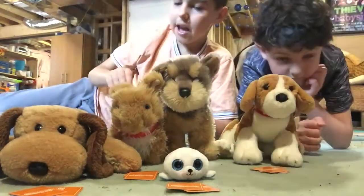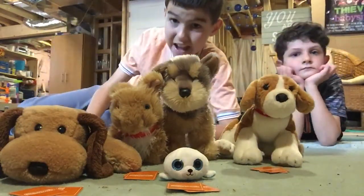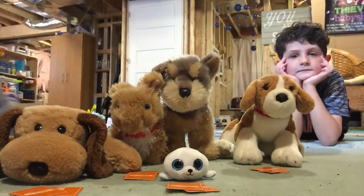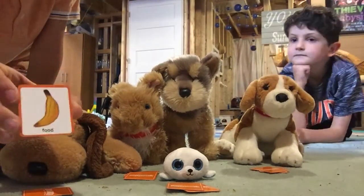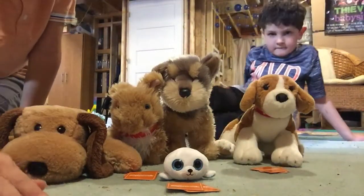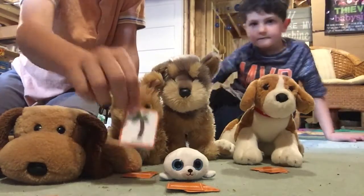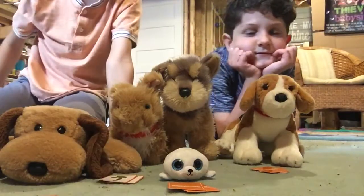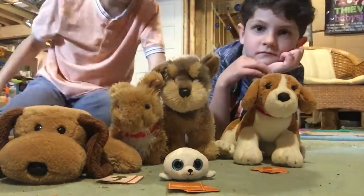Now we're going to reveal what each one has, and whoever has the most points wins. Pudgy has one banana and another banana — so Pudgy's at two points. Cutie has one tree and a second tree — that's six points for Cutie, the most you could possibly get!